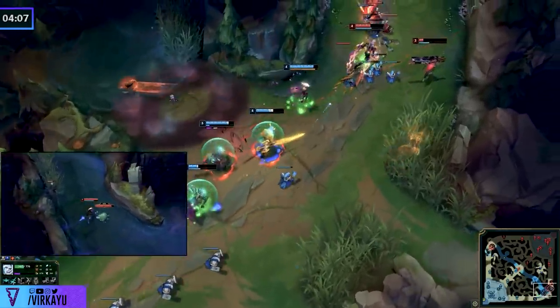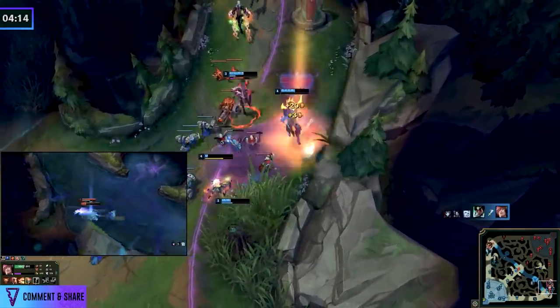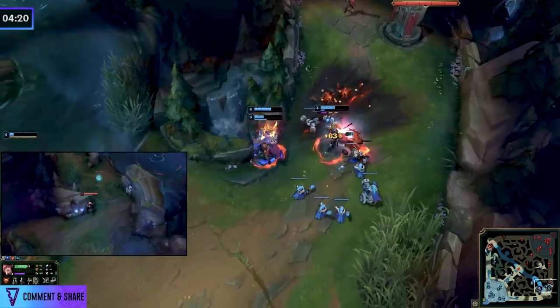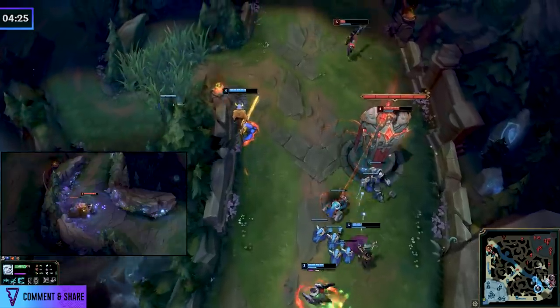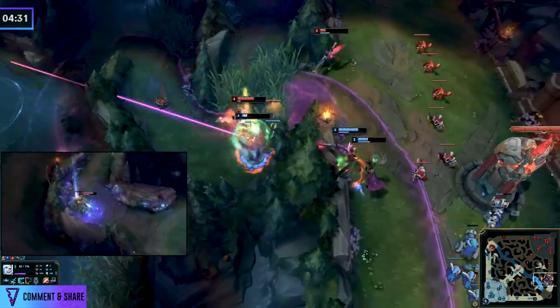Even though Diana might farm faster and get more camps, as long as Viego keeps his pressure, maintains objective control, contests the crab with his lead, and makes sure she isn't able to get going — it's a free win. If you're asking how to do that, that's exactly what the jungle tempo video covers, which is why I made that first before this one — linking that below.